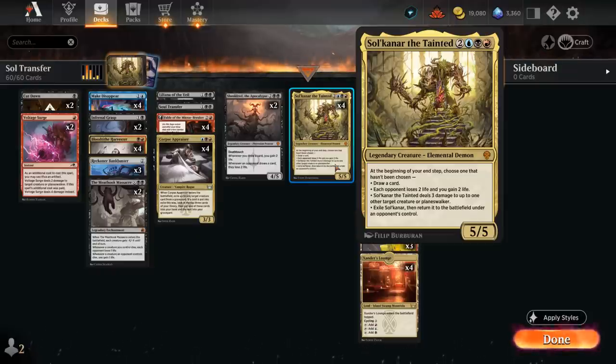You can only choose a mode that hasn't been chosen yet, and the final mode — the one we want to avoid at all costs — exiles Solcanar and then returns it to the battlefield under an opponent's control. That's a disaster scenario, but usually the game is decided by the time we get there, or the opponent will have killed Solcanar anyway.